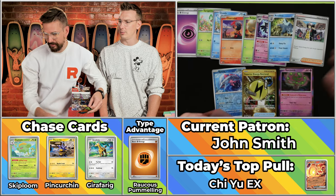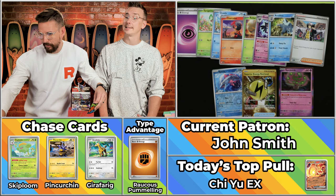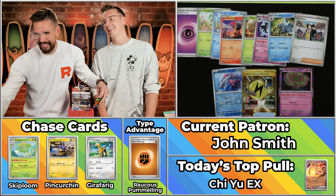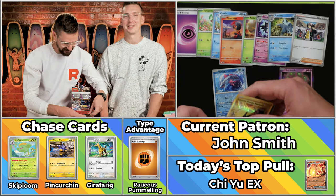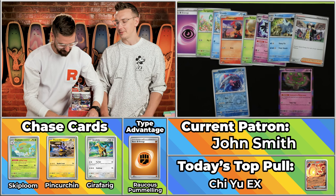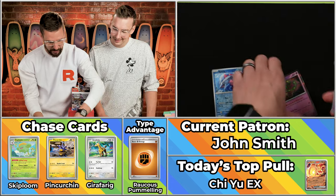One point for Team Grass! We are clawing our way back! Very impressive. You get the Gold Superior Energy Retrieval, which is an awesome and very usable card. Sometimes you get the gold card and it's like, yay, but I would never use this — so you just put it in the binder. Or you can take a picture of it inside a frame and send us that picture and we'll feature it here on the show.